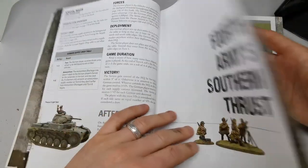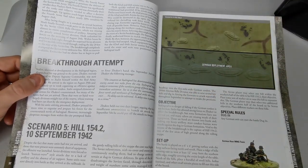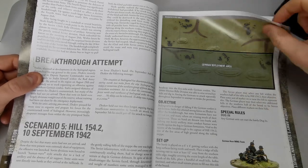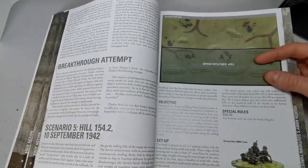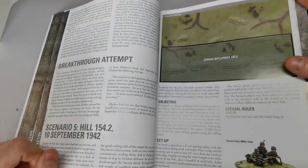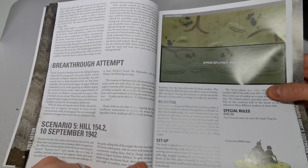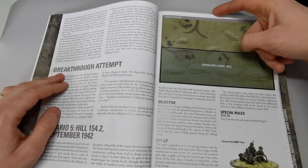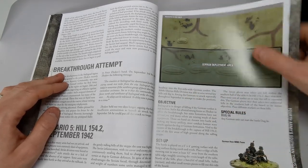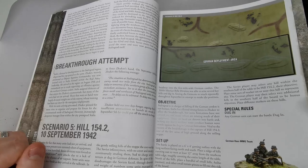The Fourth Army Southern Thrust is quite a big game on a six-by-four board — though some games are only four-by-four, with lots of rules making them complex despite the smaller table. Scenario five, Hill 154.2, features a big ridge line where the Russians have to swarm up the hill to grab raised positions from the Germans, who are all dug in, making it even harder.